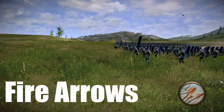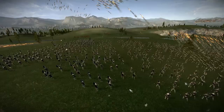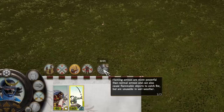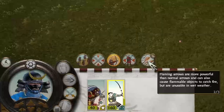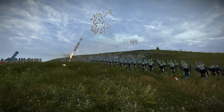The next ranged ability is Fire Arrows, which all bow units can use. Fire Arrows are obviously more powerful than normal arrows and can naturally cause flammable objects to catch fire. At the start of the battle, this ability's cooldown period is determined by the tier of the bow units. For bow Ashigaru and bow Samurai there's a 45 second cooldown period; for bow warrior monks it's only 35 seconds; and for bow heroes it's only 25 seconds. After this ability has been activated, the same applies for the second cooldown period: 5 minutes for bow Ashigaru and Samurai, 4 minutes and 30 seconds for bow warrior monks.